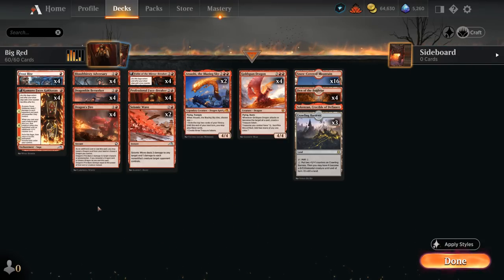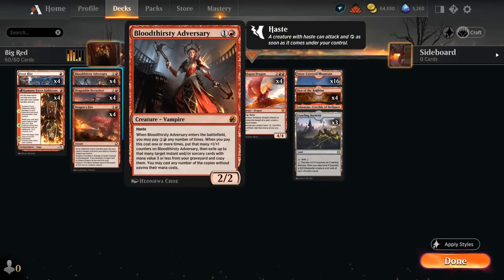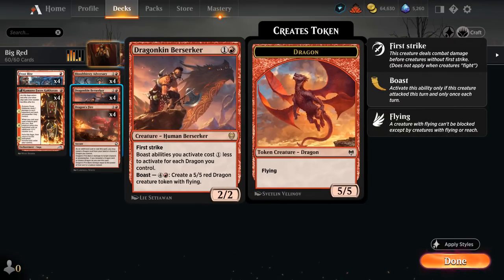At one mana we're playing Kumano, and we have quite a few two-drops to potentially follow up with, so they get a plus one counter and the 2-2 can add up. At two mana we've got Adversary, which we can play early, but even in the late game can get some spells back out of our graveyard. And then Berserker is also awesome if it enters with a plus one counter as a 3-3 first strike, and we can also Boast to create dragon tokens, and we do have some other dragons to potentially help discount the Boast ability.